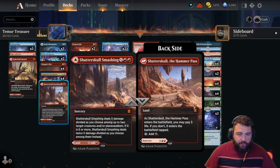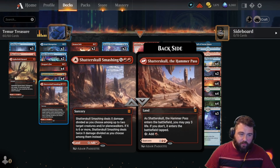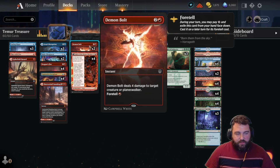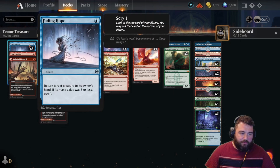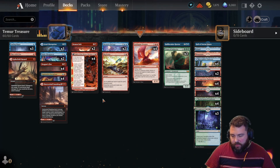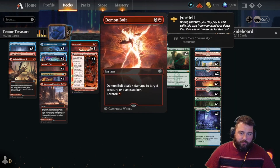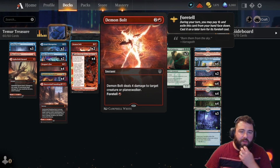Shatter Skull Smashing is good for taking out multiple targets. It's expensive and not very efficient, but when you need to take out multiple targets, it's there for you. Demon Bolt — one of the best spells in the format that nobody's playing right now — deals four damage to a creature or Planeswalker. There's a lot of four toughness things that get around Dragon's Fire and Play with Fire. Demon Bolt is great: if their opponent's not doing anything on turn two, foretell it and later you have it up for one red mana at instant speed.